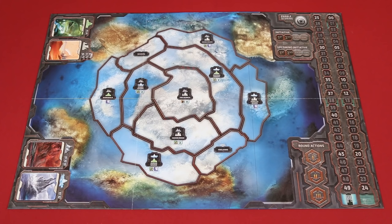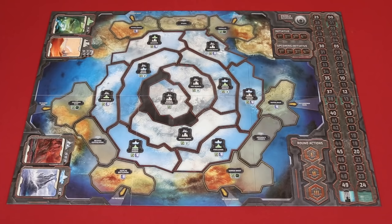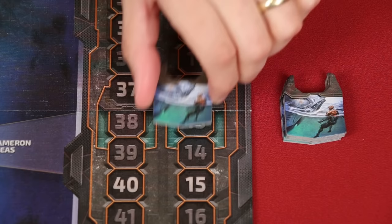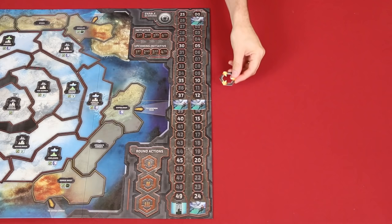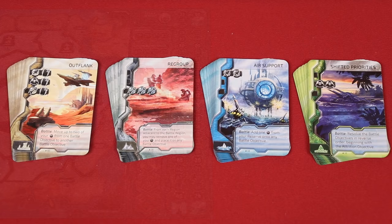To set up, place the game board in the middle of the table. If you have only two players, use this side, but otherwise flip it over. In this video, we'll set up for a three-player game. There are special rules for four players, and we'll explain those at the end. These are the event tokens, which you'll shuffle and place face down onto each of the four marked spaces of the score track. Any event tokens left over are returned to the box. Then place this action marker onto the one space of the round actions track.